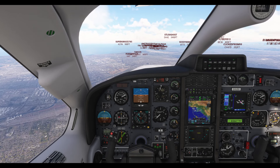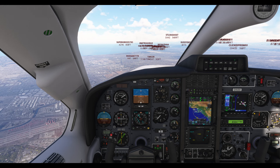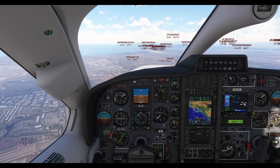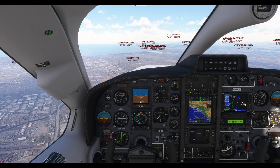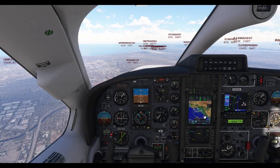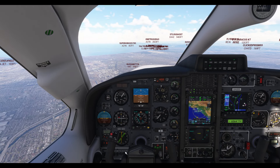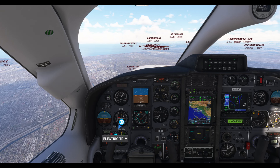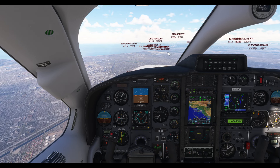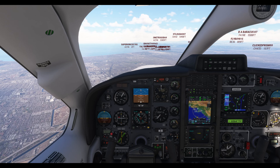Slowing the aircraft down now and descending at 1,100 feet per minute. The multi-panel and radio panel are really handy for this part — changing frequencies and managing the descent. I thought I disabled chatter but I heard another aircraft — might be a real person on the live server. We're descending to 4,000.